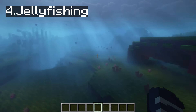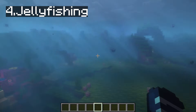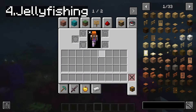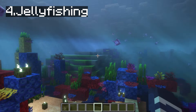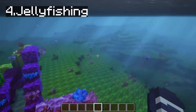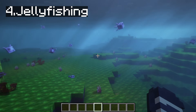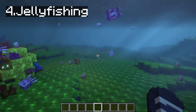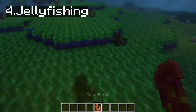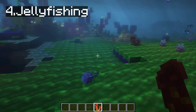Look at this, it's such a beautiful - I don't know - it's like paradise underwater. You're gonna find different colored jellyfish. You're gonna find a lot of corals here. It's actually a biome that naturally spawns in with different plants. Two plants! Oh, I love Spongebob!